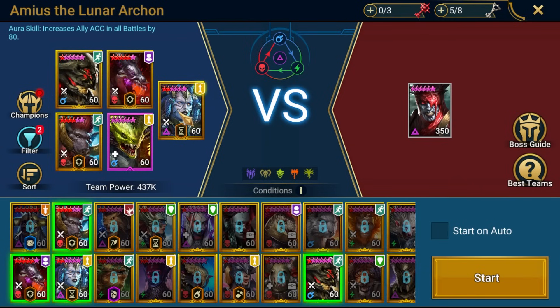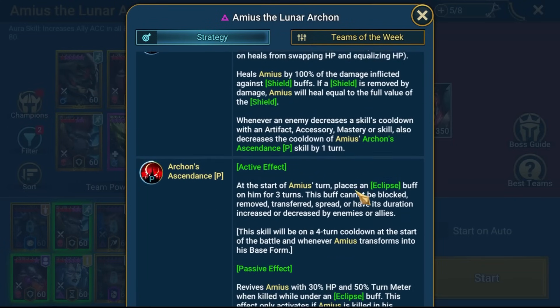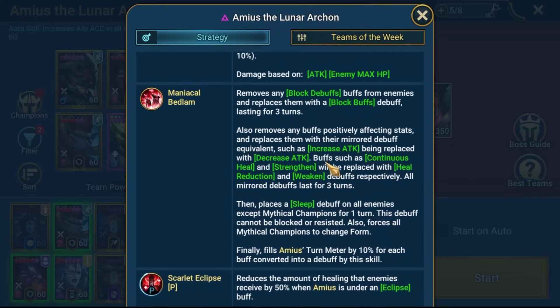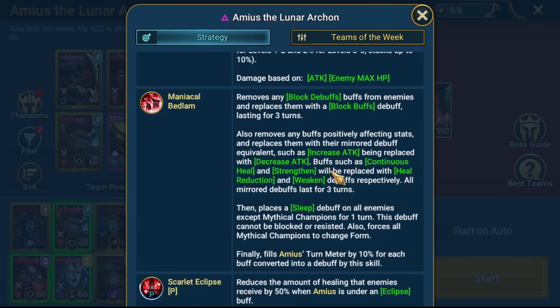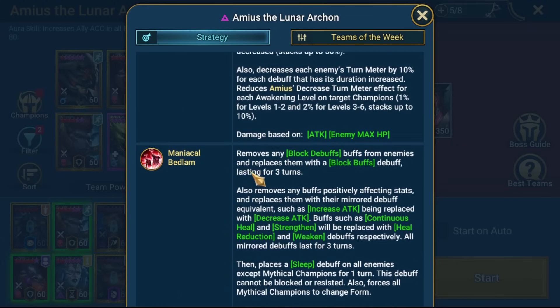I would avoid having Increased Defense and I'd avoid having Strengthen up, because those will be flipped. If we look at the A3: if we have Strengthen and Increase Defense, we will get Decreased Defense and Weaken and take a lot more damage. We're going to get put to sleep no matter what unless you're running Mythicals - there's no way of resisting it or blocking it.